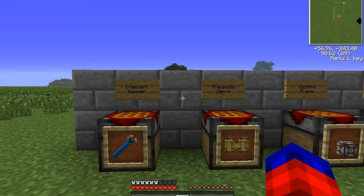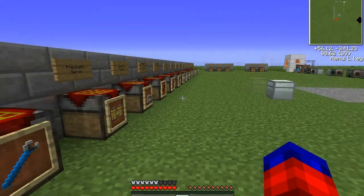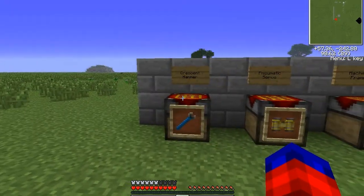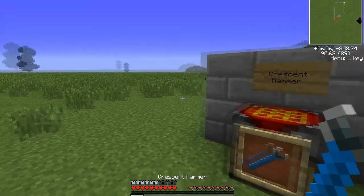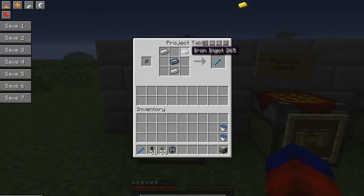We're going to start off with some of the basic components of Thermal Expansion — some of the things you'll need to use the mod to its fullest. Then we'll check out some of the machines and items and look at how to build everything. First up is the crescent hammer. The crescent hammer is a tool you'll end up using a lot for Thermal Expansion. It's very simple to build — it takes three pieces of iron and a piece of silver in a crafting table.